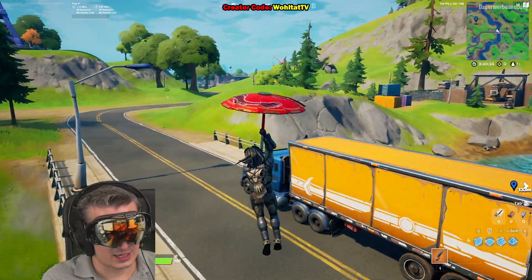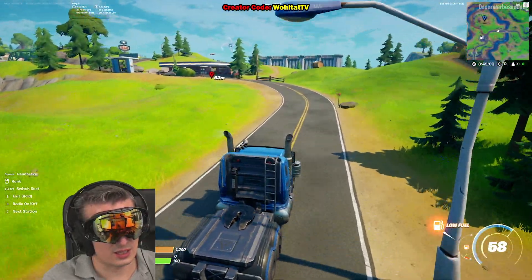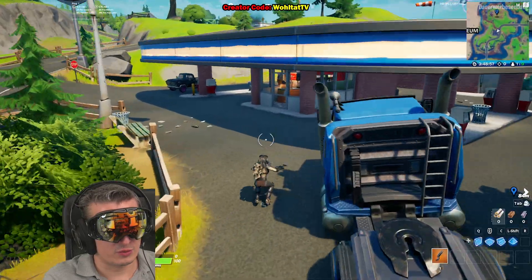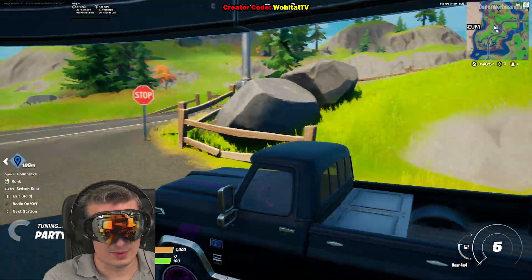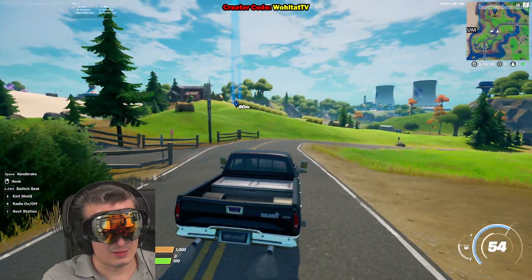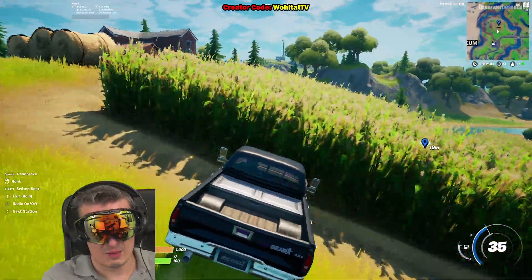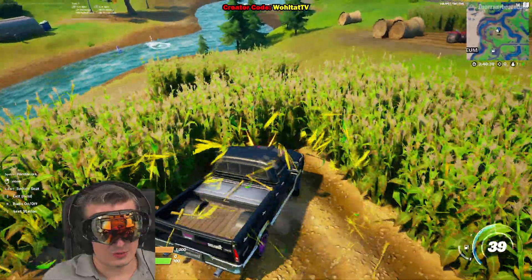We need a car to drive through the cornfield. We can take this little truck here, though it's not the best option. There's actually a car at the gas station nearby which is even better. If you need to do the 'blow up gas pump' quest later, you can just come to one of these gas stations. So we're going to the cornfield over there - just drive through and make the farmer mad.